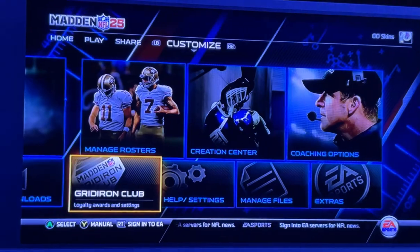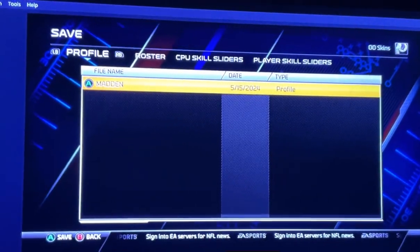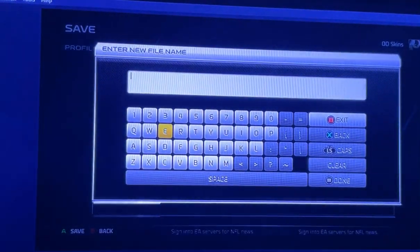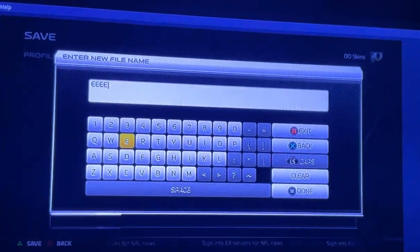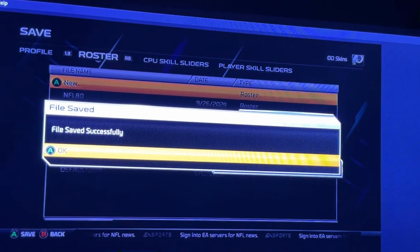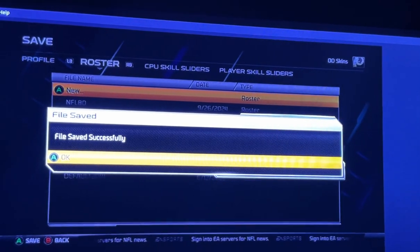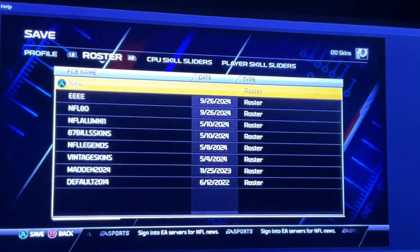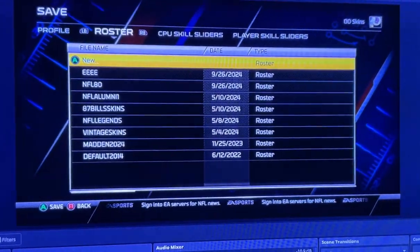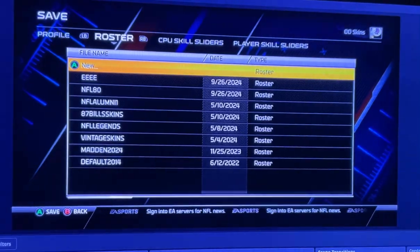All you have to do is go into your manage files. Considering that's the last thing that was done, you just click on new — I'll just type in a bunch of E's there — and when you do that it saves whatever the last roster you had loaded up before you switched profiles. You can see the video description for login details to the account I'm using as a volunteer community roster share profile.